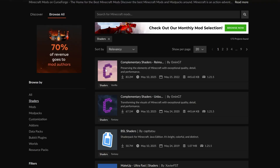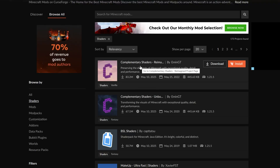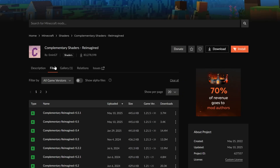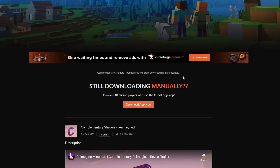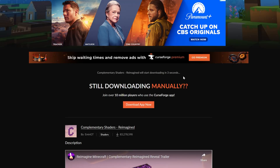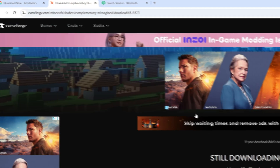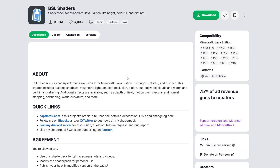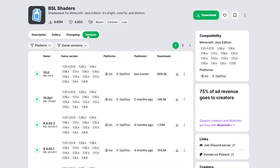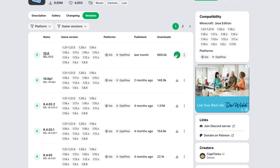I'm going to grab Complimentary Shaders Reimagined here on CurseForge. We can click on it, go to Files, and find the most recent version. Even if it's not for 1.21.6, it's probably going to work — there's like a 99.9% chance it'll work without issue. We can click the three dots and click Download File. On Modrinth, we'll also grab BSL Shaders, another super popular pack, and download the most recent version.